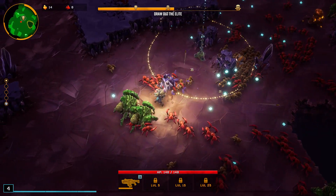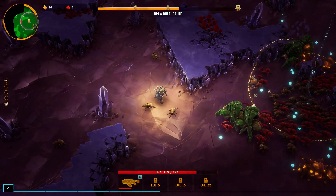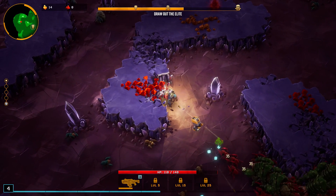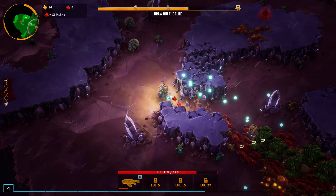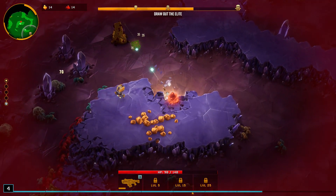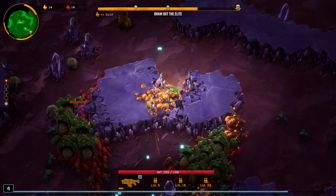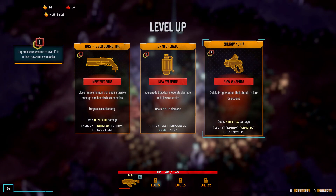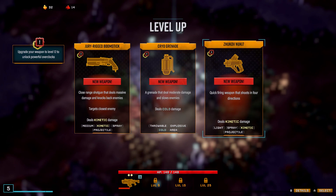Is it always better to go with the rarer upgrade options? I could use a rocket launcher. Oh, this stuff is red — that looks important. They've got projectiles now. I healed from that. That's a lot of dudes. This time we're going to try the Zhukov — the quick-firing weapon that shoots in four directions, especially since I don't have to aim it.